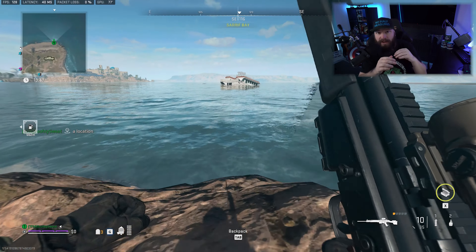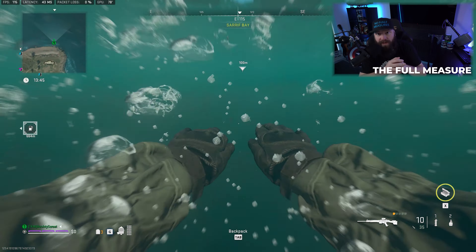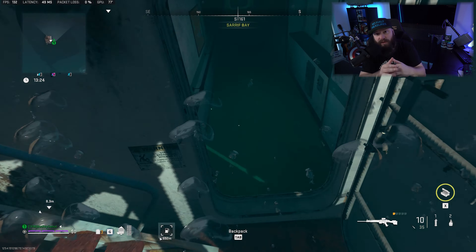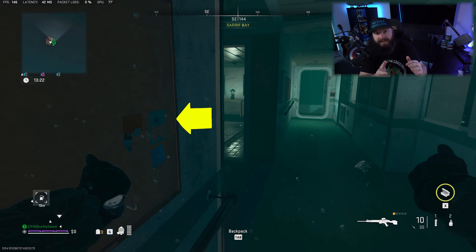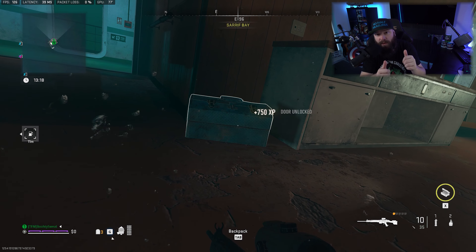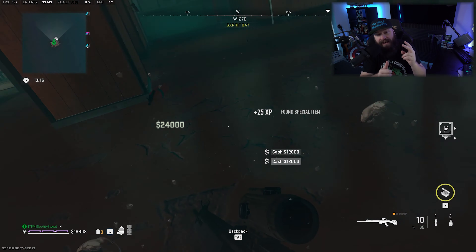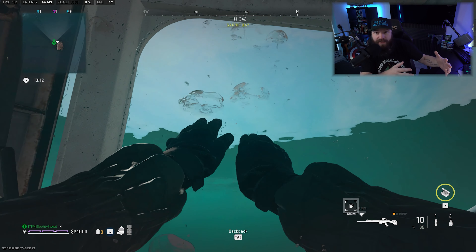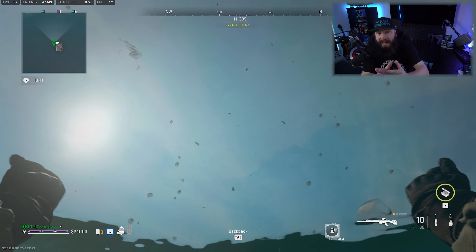The location where you can open the Deckhand's Toolbox with the key is located all the way to the south of the map, kind of in the middle between Sawar Village and Sarif Bay. Once you stand on this area and look at the map, you can see the sunken ship that you're supposed to be going to.